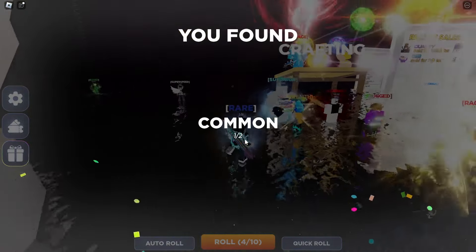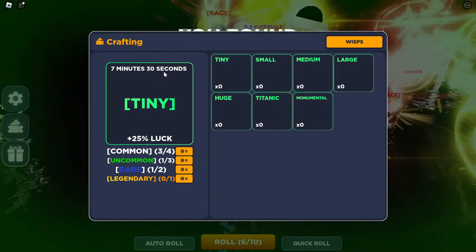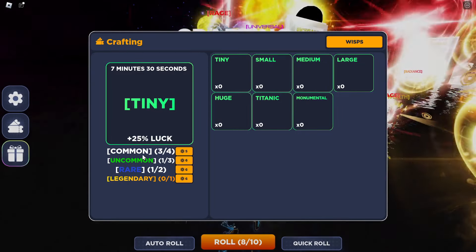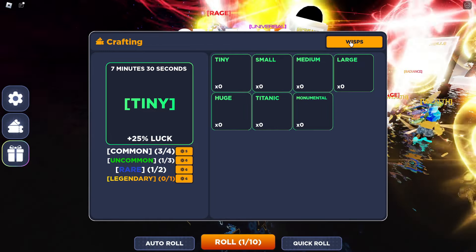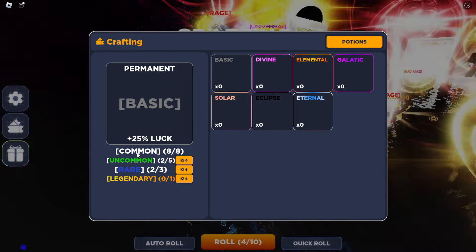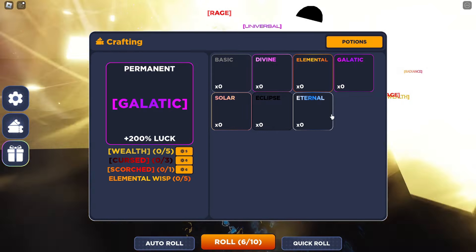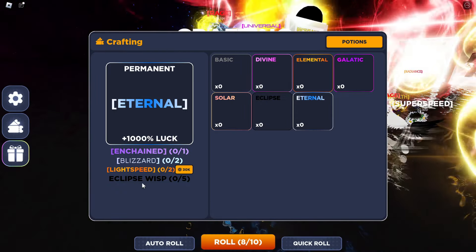With the auras we get, we can craft them into boosts. For example, over here we can get a tiny enchant, and we'll be needing all of these auras in order to craft it — then for seven minutes and 30 seconds we get plus 25% luck. We can also craft wisps, which are the gauntlets in this game. The basic wisp gives 25% luck permanently, and it scales up — divine gives 50%, then 100%, and the best one, eternal, gives 1000% luck.